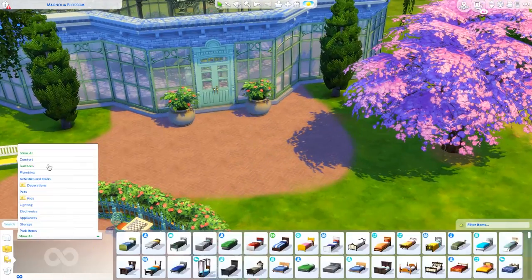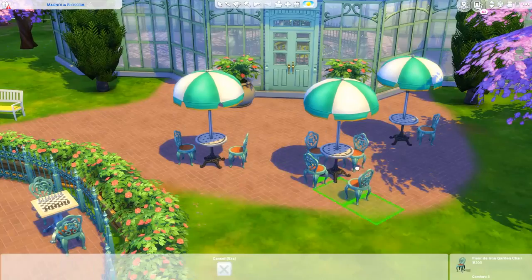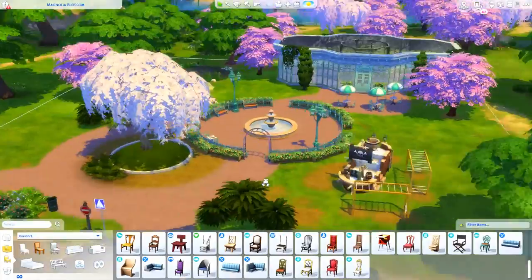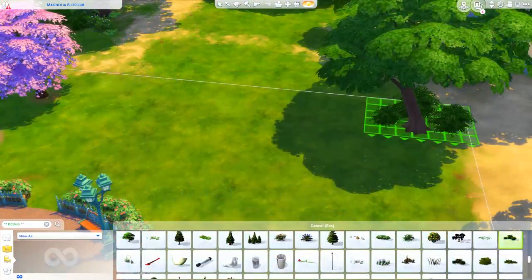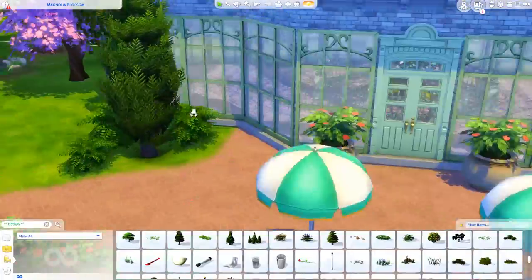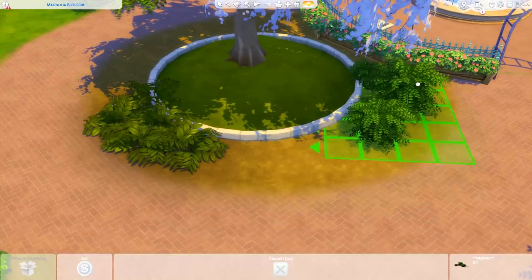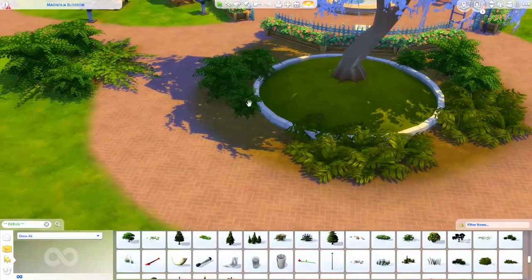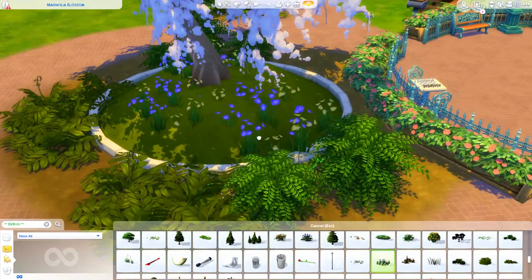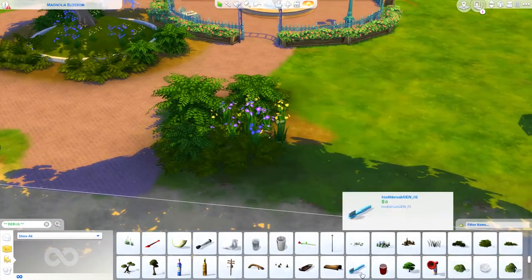It has taken a long time — if you think about it, I started posting this project already a year ago, and we've only done two worlds so far. I'm excited to finally move along. The next world we're jumping into is Newcrest, and it is a lot smaller than Willow Creek — only 14 lots.